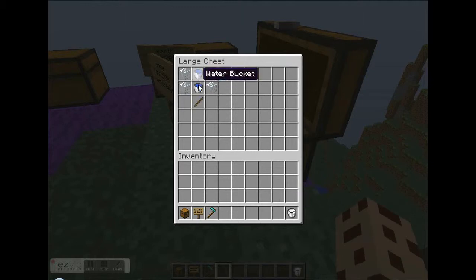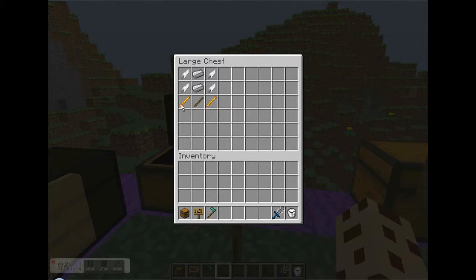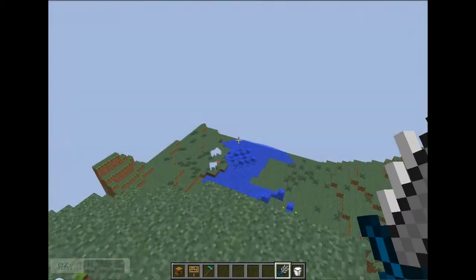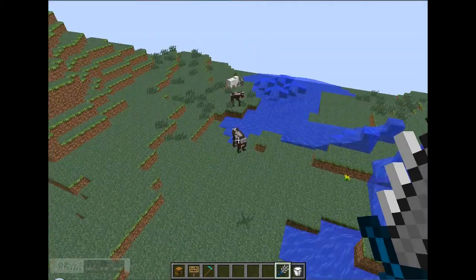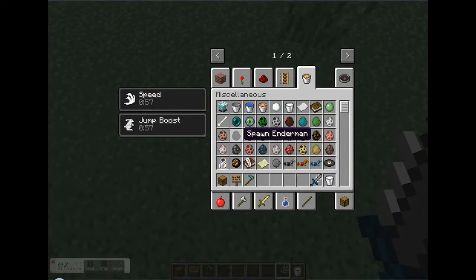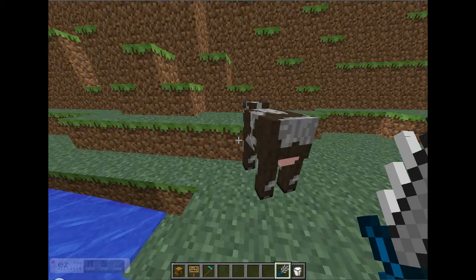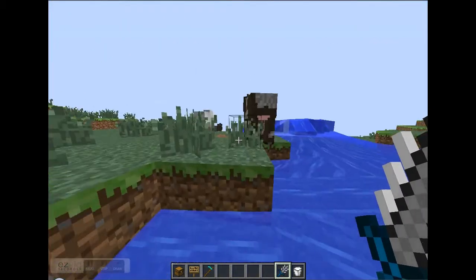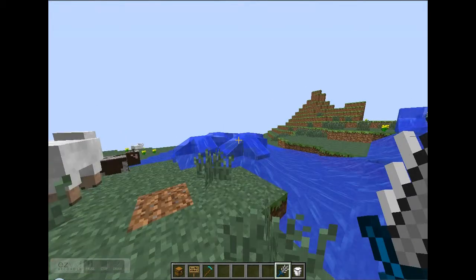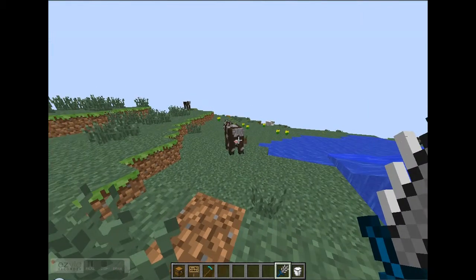The water sword is crafted with two water buckets in the center, two pieces of glass on each side, and a stick at the bottom. Then there's the wind sword, crafted with two blaze rods, four feathers on each side, a stick in the middle, and two iron ingots. Right-clicking gives you jump boost and speed, and at least one of these sends mobs flying — whoa, holy frick, it goes so far!